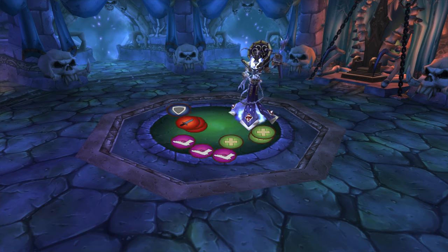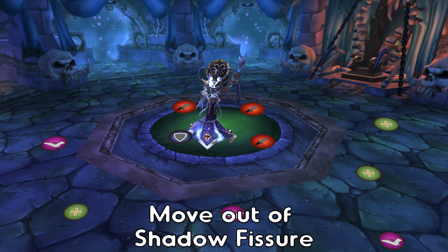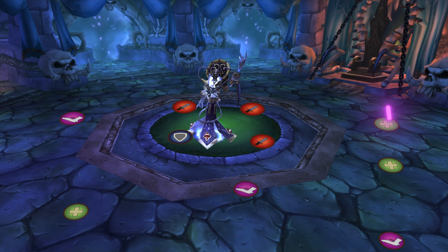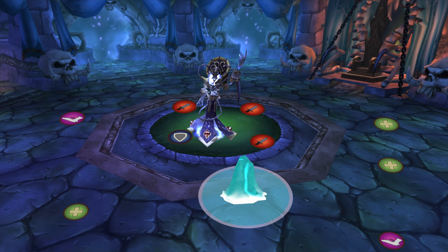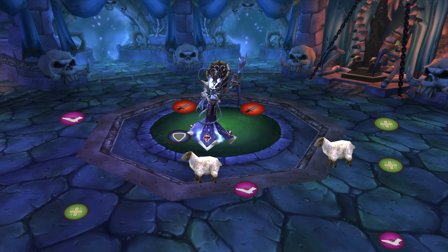When phase 1 is over, Kel'Thuzad will be active. He cannot be taunted — pull him to the center of the room and have your raid spread out around the boss. Melee should form a diamond shape around him. You will need an interrupt chain for Frostbolt as this is a one-shot ability. Every 10 seconds he can cast Shadow Fissure — simply step out of it. Every 15 seconds he can cast an uninterruptible AOE Frostbolt. Every 20 seconds he can cast Mana Detonation which depletes someone's mana by 50% and causes AOE damage. Every 30 seconds he casts Frostblast which freezes a player and anyone within 10 yards. Every minute the boss will mind control the tank, so your off tank needs secondary threat — CC the mind controlled tank and be aware that threat is also dropped.